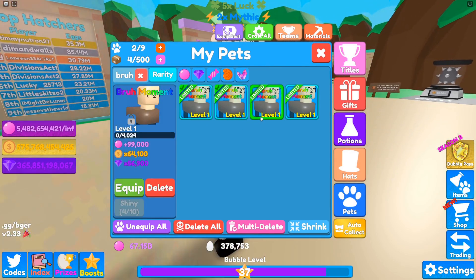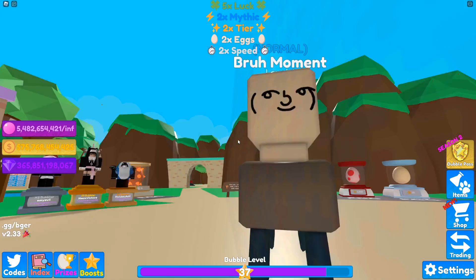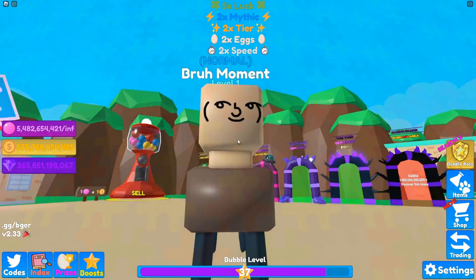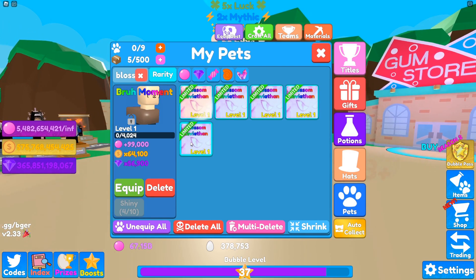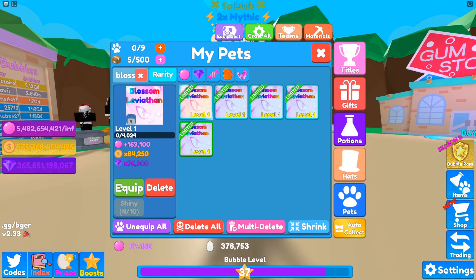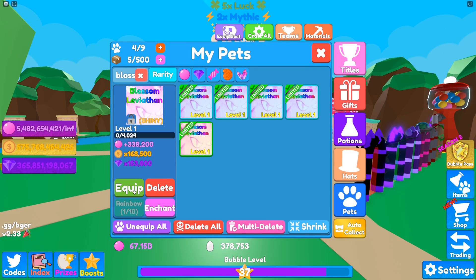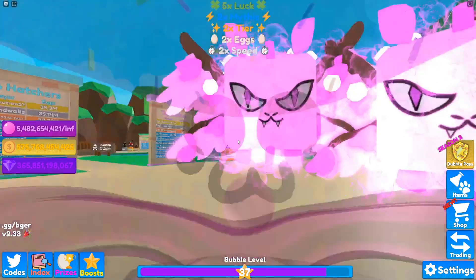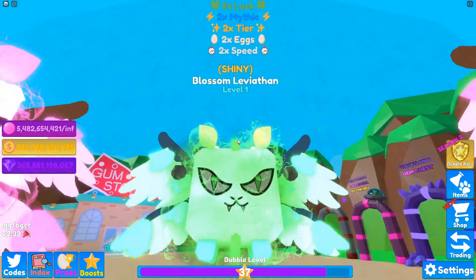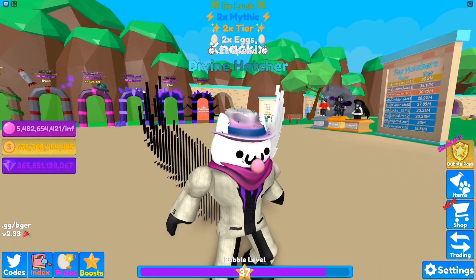Almost 100,000 bubbles — not bad for a Roblox pet. Let's see how it looks. Bro. Definitely interesting. I also saw that we got a Blossom Leviathan. Let's see the stats: 170,000 bubbles. Not bad. Let's equip some of those — and we even got a shiny one. They even have some little effects. That looks sick. So we fetched 4 bra moments and 5 Blossom Leviathans.